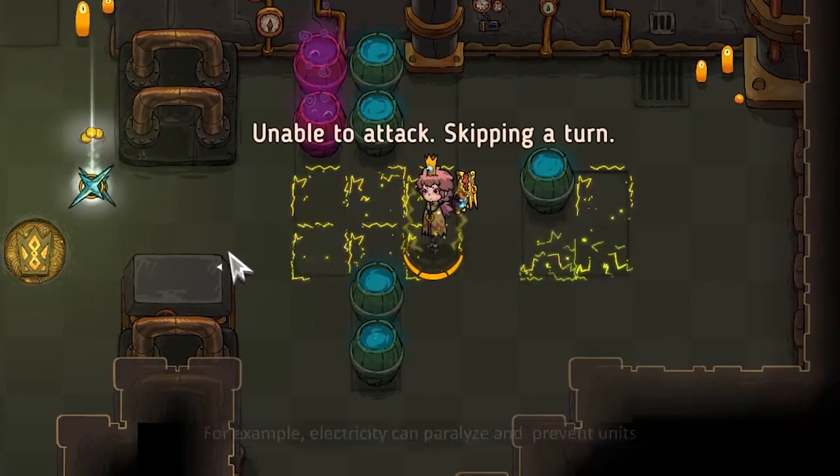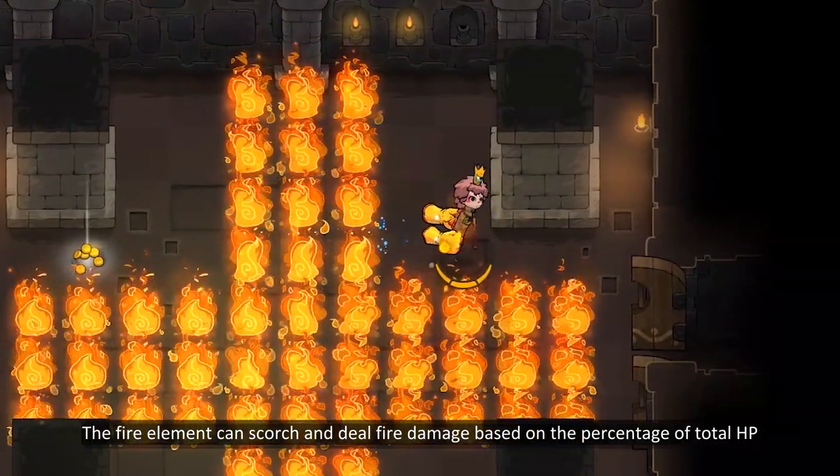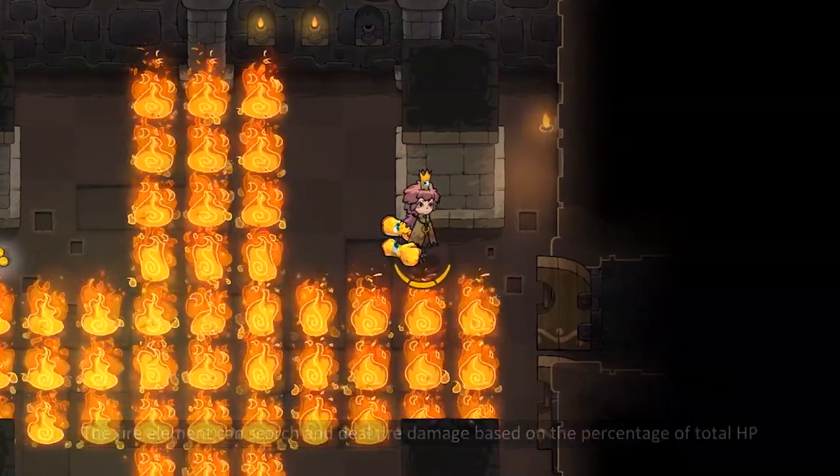For example, electricity can paralyze and prevent units from performing normal attacks for several turns. The fire element can scorch and deal fire damage based on the percentage of total HP.